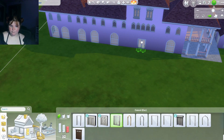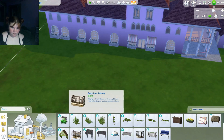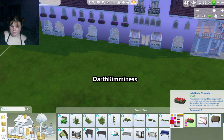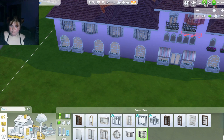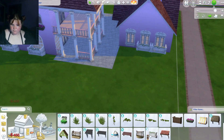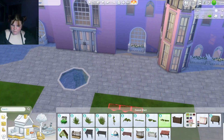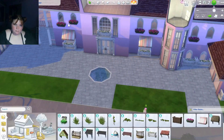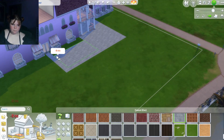I wasn't really happy with the roof color but it was the pinkest option I had — not a good Barbie pink, but it's kind of a pink tone. I've never used these outside window decorations before, but I found them and decided to use them. There are flower boxes and other items I hadn't used before, but they added more dimension to the build and I think they ended up looking really cute.